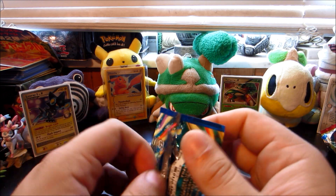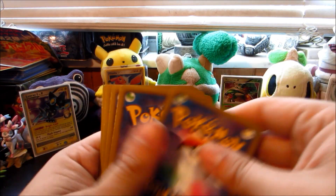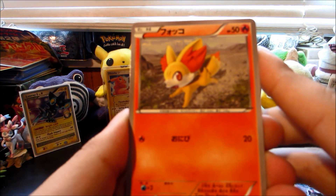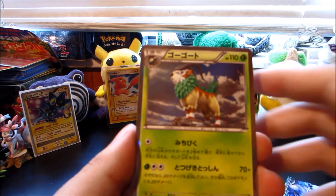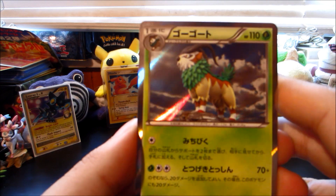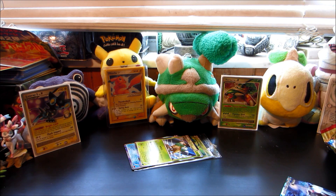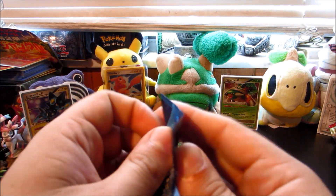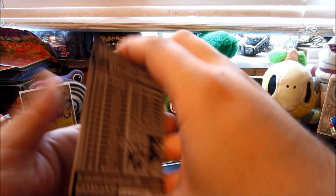Next up is another Collection X pack - I saved the other one pretty well so I can tear this one up if I want. We have a Muscle Band, a Fennekin - very nice - a Sandile, a Sableye, and a Gogoat holo - very very nice holo indeed. So we got water and grass holos, and we still have two more Wild Blaze packs to open.